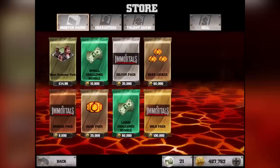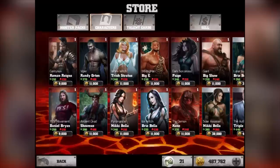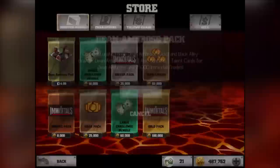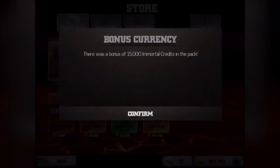Alright, let's get on to buying the Dean Ambrose pack. Let me click onto it first and read its description. Contains Lunatic Fringe Dean Ambrose gold - so the Lunatic one is the gold one, that's awesome - and Back Alley Brawler Dean Ambrose as well. Contains free talent cards for Dean Ambrose and 15,000 Immortal Credits. I'm going to purchase it and we'll show you what we get.